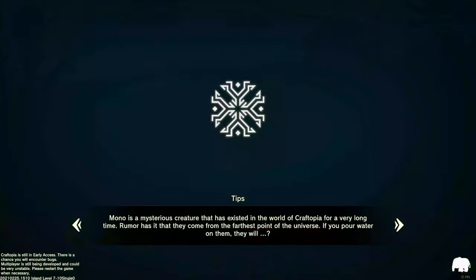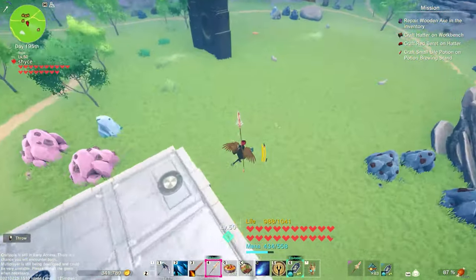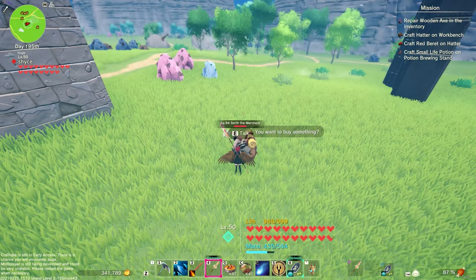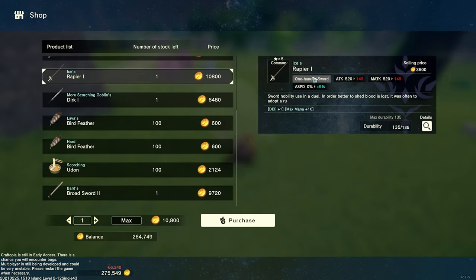Let's go to a level 2 island and see what happens. They also do not spawn on island level 1 — I forgot to mention that, but if you've played the game you know there is no merchant on the first island. That doesn't mean you can't make a merchant farm there; they just don't spawn there naturally. If we place down this merchant on a level 2 island, we get very different things — the broadsword 2, dirk 1, paper 1, bird feathers.